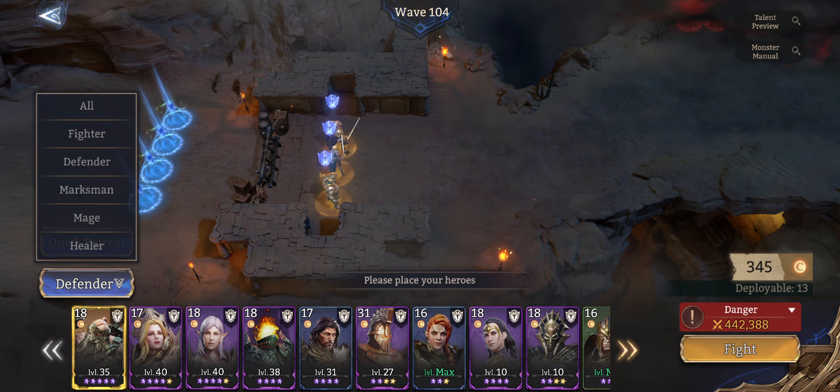Now let's check the difference if you just go for power — don't care about strategy. What we need to take into consideration is the talent bonuses. If we go to talents, we have bonuses where you need three mages to get these bonuses, three defenders to get these bonuses, and three marksmen to get these bonuses. So we are going for these bonuses, but other than that we will just put in the strongest units that we have — it doesn't matter what kind of units they are.